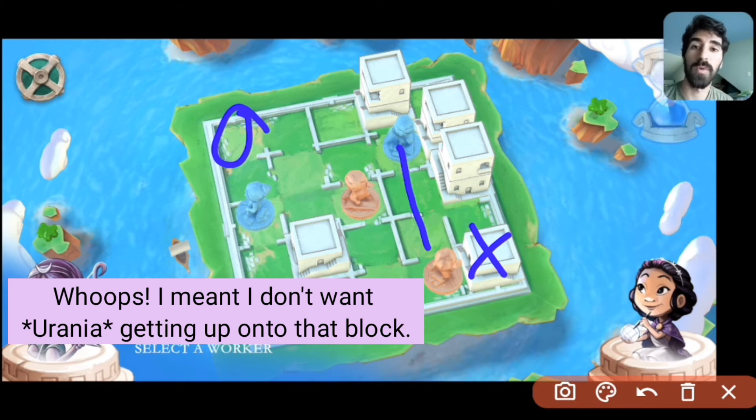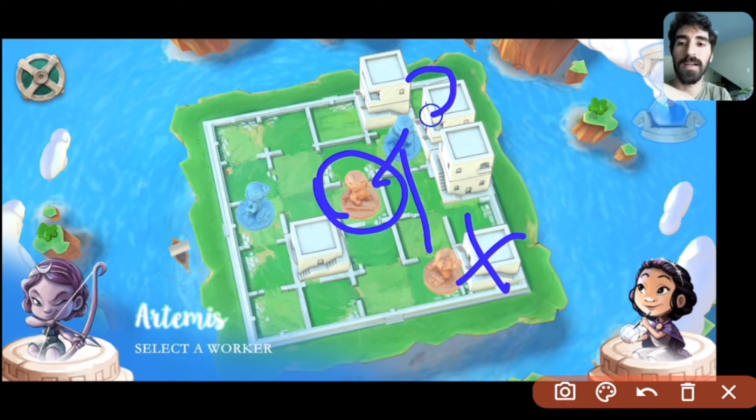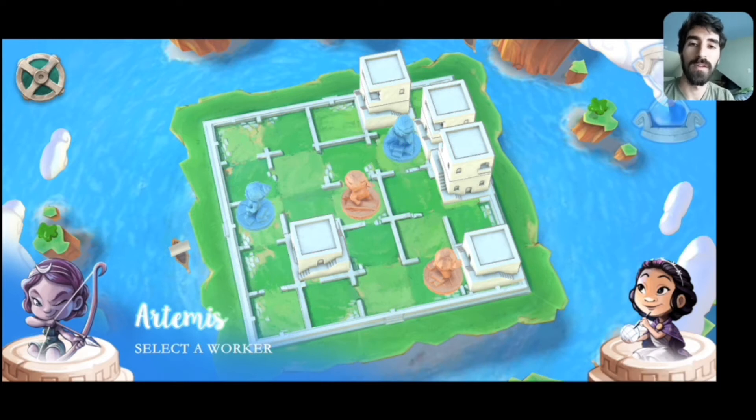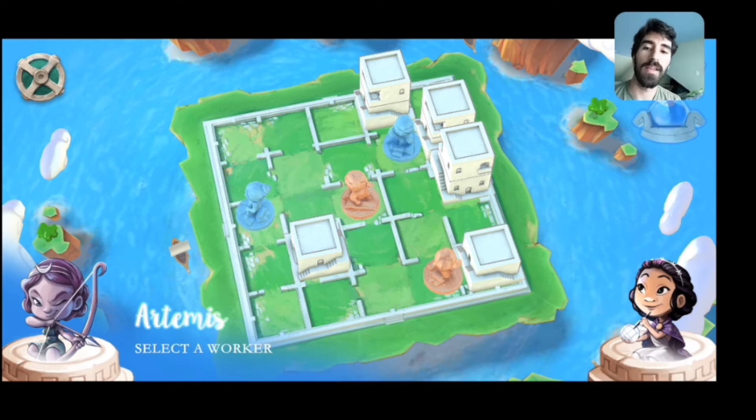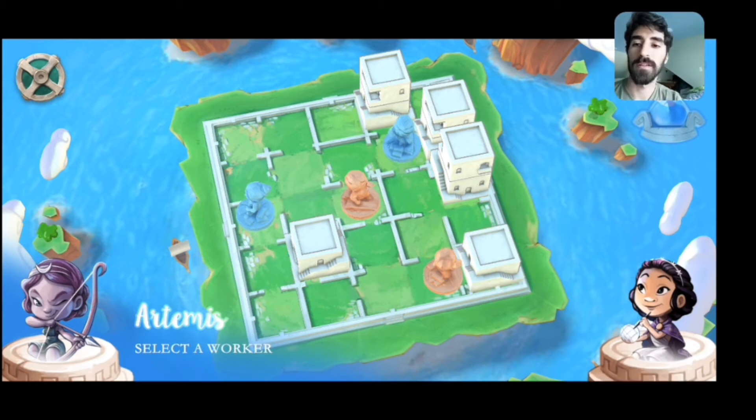Urania will make an interesting move here. Originally I thought I needed to move this worker down and build a level two there, because I really didn't want Artemis getting up onto that block — she might have access to this block that way, or build a block over here and start shooting back and forth across the board faster than I could keep up. However, I realized that if I were to move here and build there, this worker would be able to move to where I was and build a block in this corner. That seemed pretty bad, because there's no way for me to keep it from getting up onto that block, and with a worker in the corner with all these level twos around it, Urania might get really dangerous.